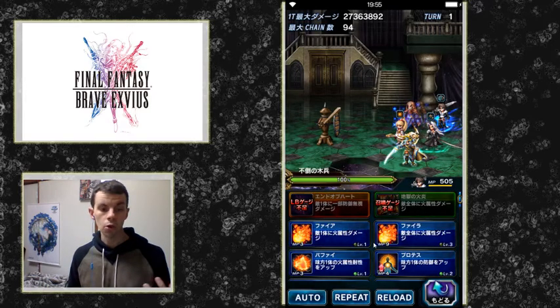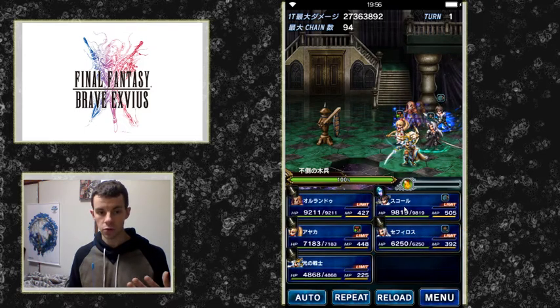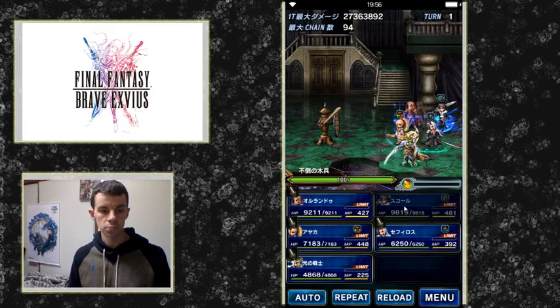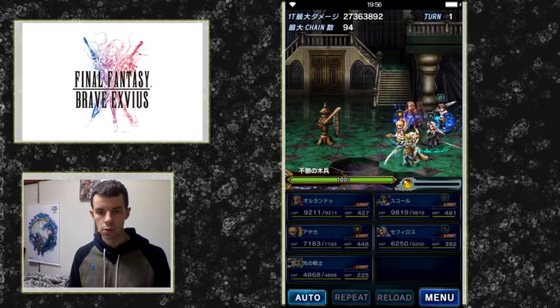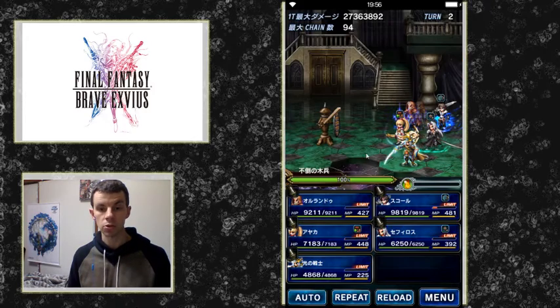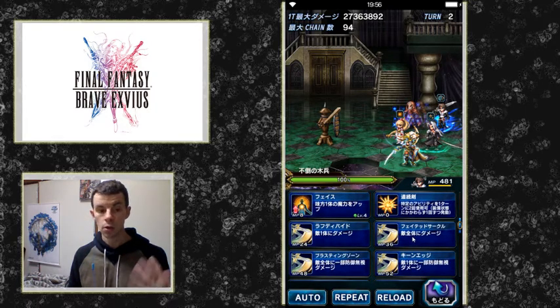Squall is primarily a damage dealer and we have him set up to be a high attack unit. Let's show off his first move — 24 MP, single target. That's 638,000 for one of his lower MP attacks.